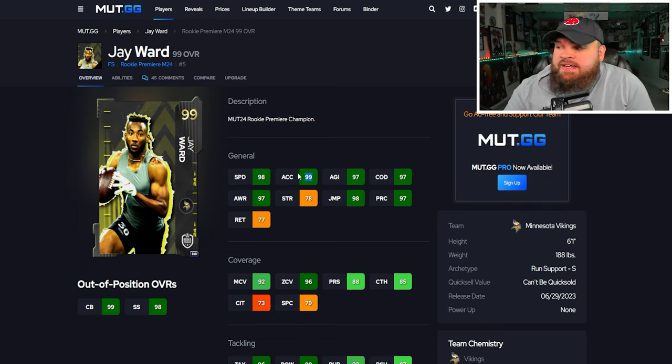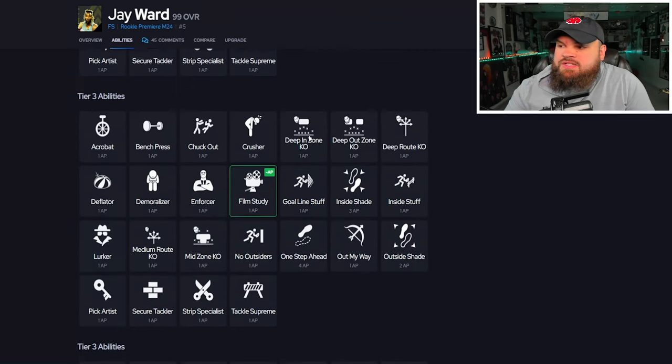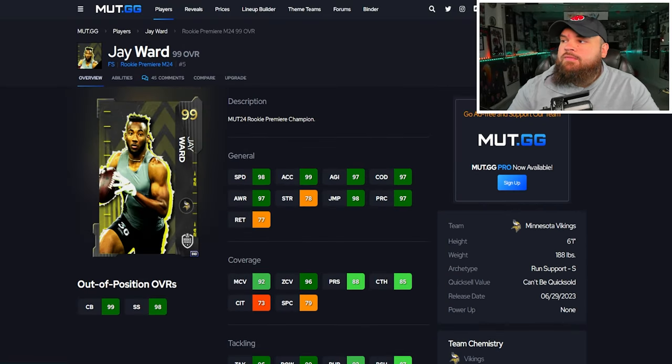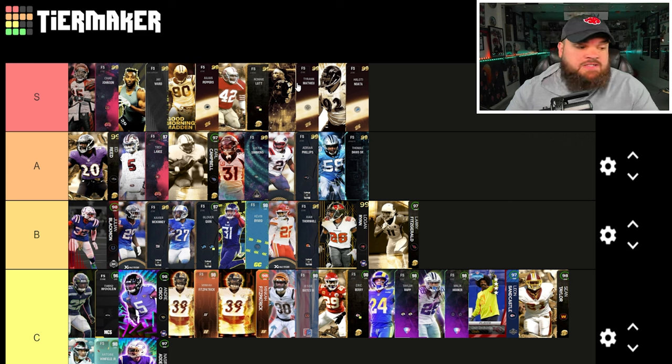The final card is J Ward Rookie Premier - 99 speed, 99 acceleration, great physical stats, and surprisingly good play rec for a rookie premier. Man and zone hit the thresholds. Block shed and impact blocking not great, 6'1", run support arc, no big hitter, play ball on air balance which we don't like. But he gets double zero-cost abilities: deep out zone KO and medium round KO for zero, and you can stack deep round KO on top for one AP. That is the stack I run on him. He is absolutely top-end S tier. In S tier, Chad Johnson is best if you can fit universal; J Ward for hybrid; Ronnie Lott for strictly man; Julius Peppers or Helody Nada for a user; Tyron Matthew for hybrid with AKA-stopping ability.